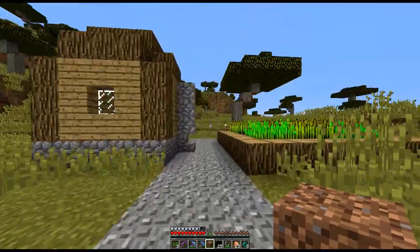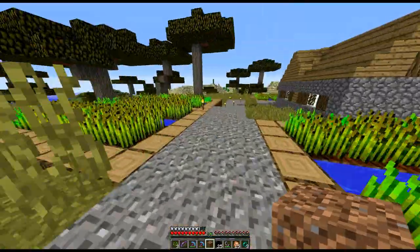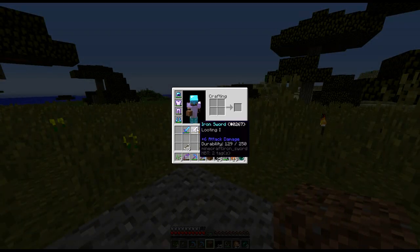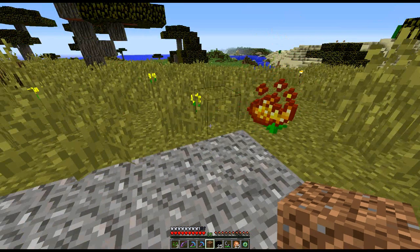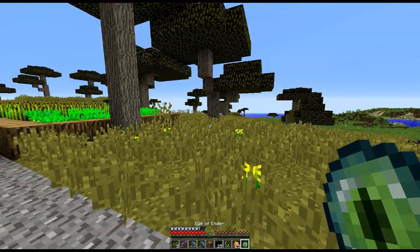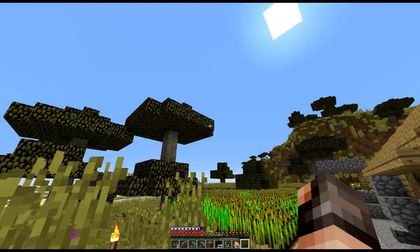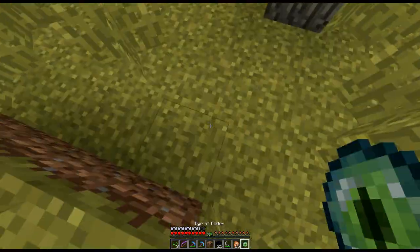Looking forward to getting the stable snapshots — as soon as we've got that we will start working in that mode. Now let's get a little bit of blaze powder, turn one of these into an eye of ender. Let's throw it in the air — it didn't go that way, it went that way. Cool, we've got it.